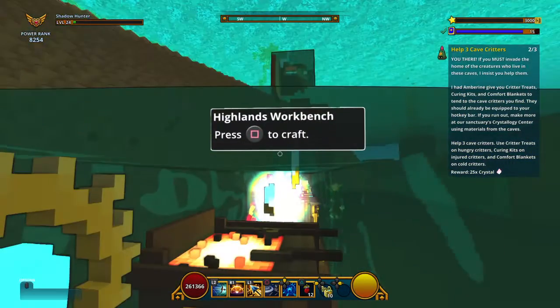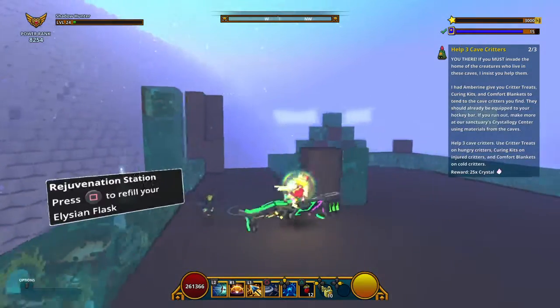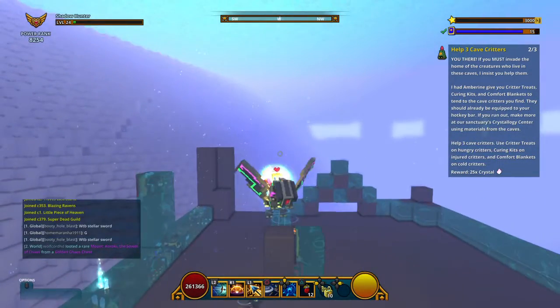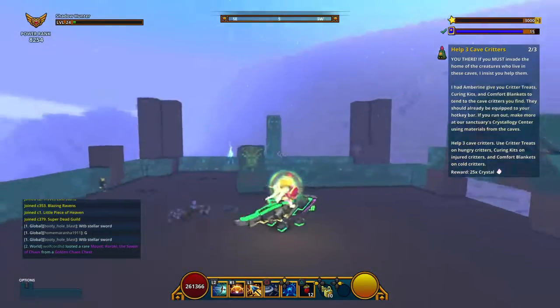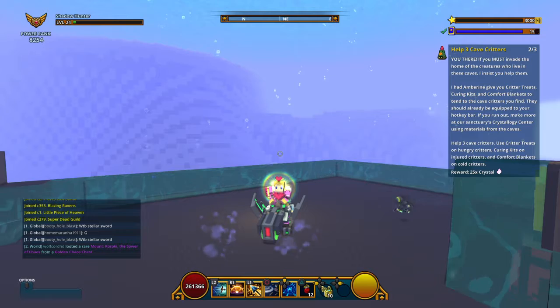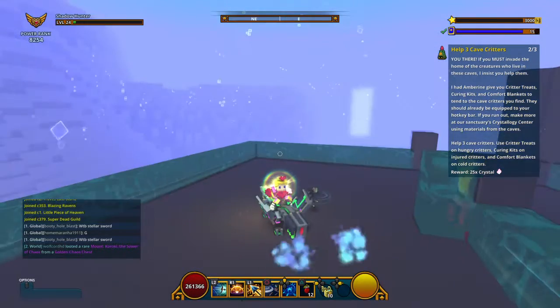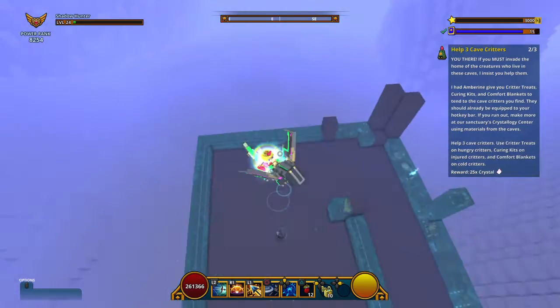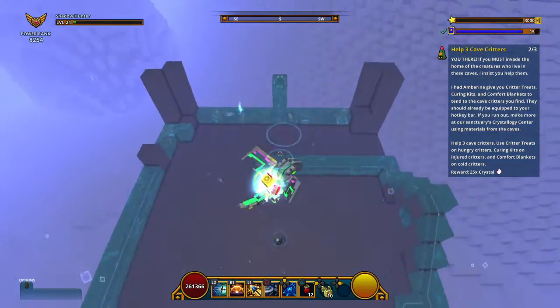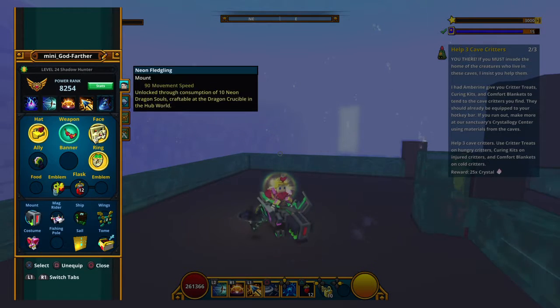Our first one is the Neon Dragon fledgling. This one can't fly or do anything special, it's just a little running mount. It looks sick even right off the start with no upgrades, which unfortunately I don't have in the adult dragon yet because I just never really play this game enough to get to the point where I can upgrade dragons. I've grinded two whole dragons out by myself though.